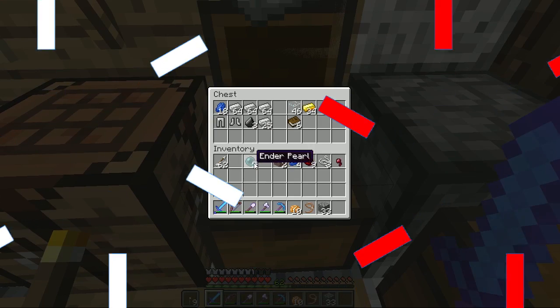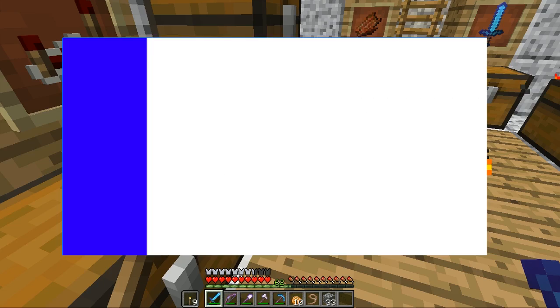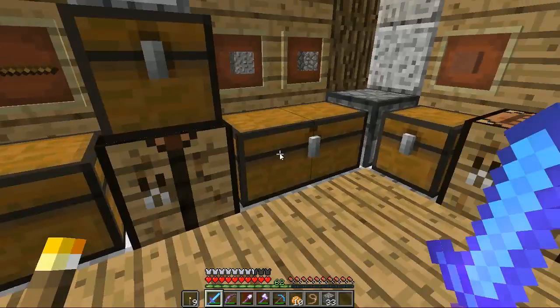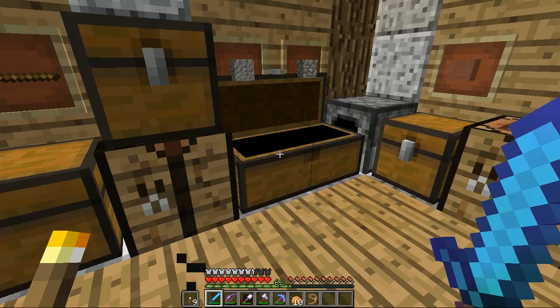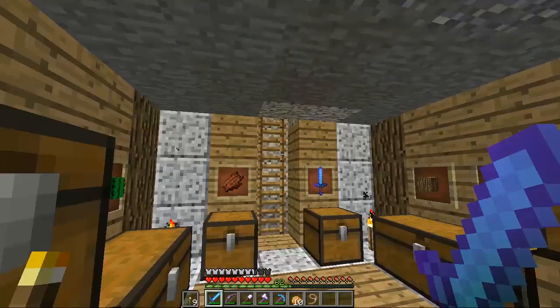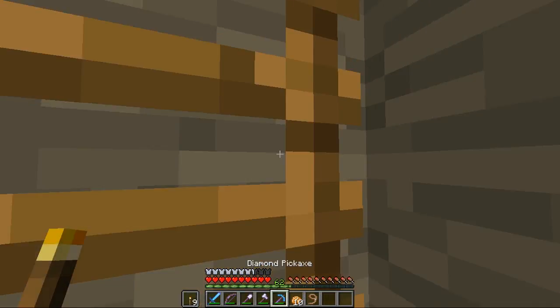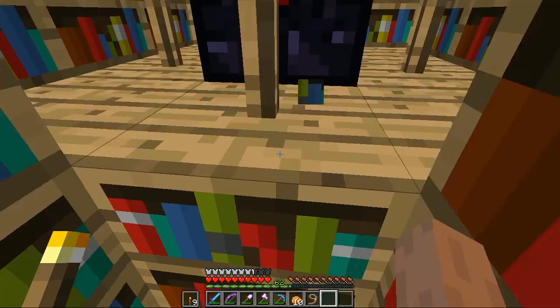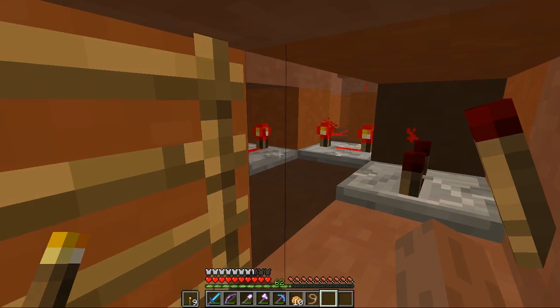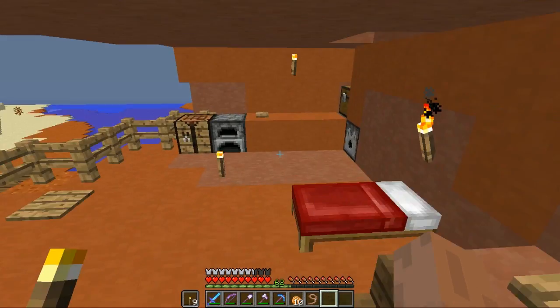Moving on, we have the hard drive, which is a WD or Western Digital Caviar Blue 1TB hard drive rated at 7200 RPM. It is a hard drive and not an SSD, but you can pick an SSD if you want, though it has lower storage capacity.